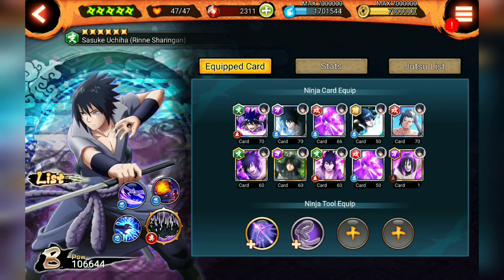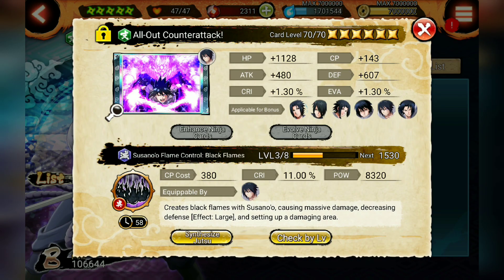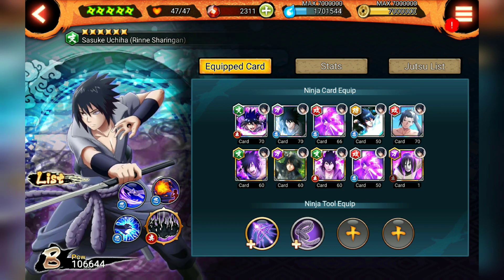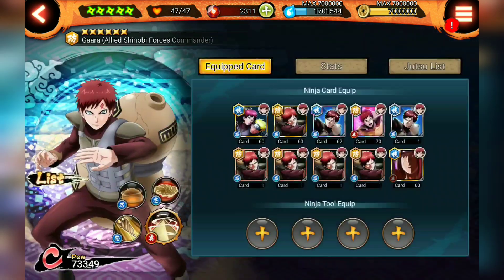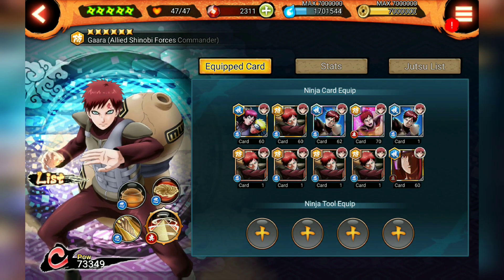I've also been focusing a lot on Sasuke. I don't know whether Black Flames or Planetary Devastation is better, but I've been using Black Flames because I've got it up to level 3 right now. Gaara I've just been focusing on now — I have to play around with his cards, but I do have his ultimate. I have 3 dupes of his ultimate so I got it to level 5 as well.